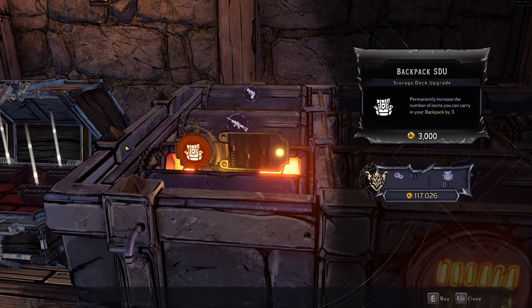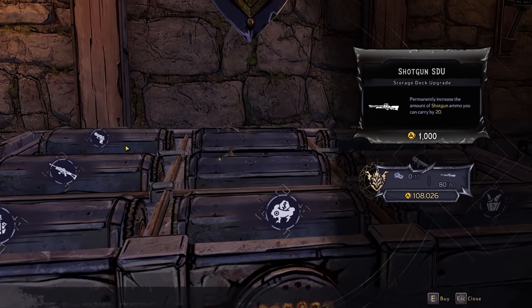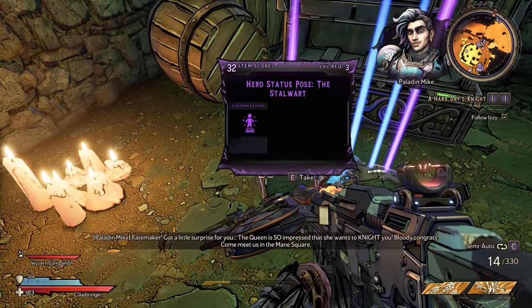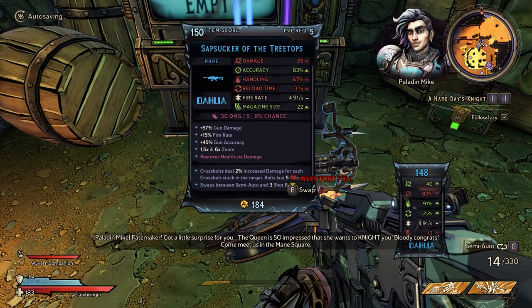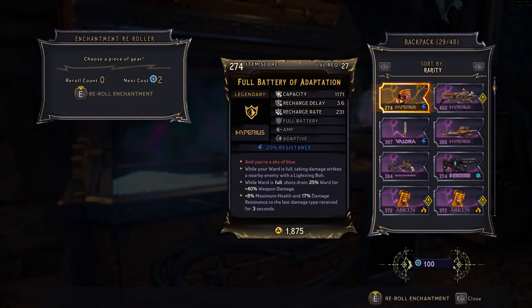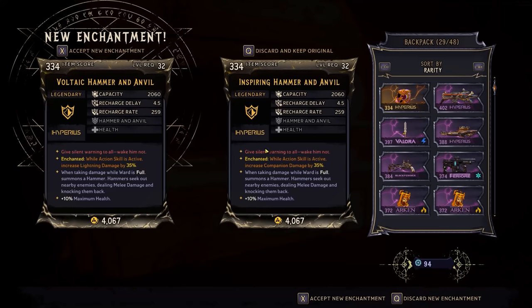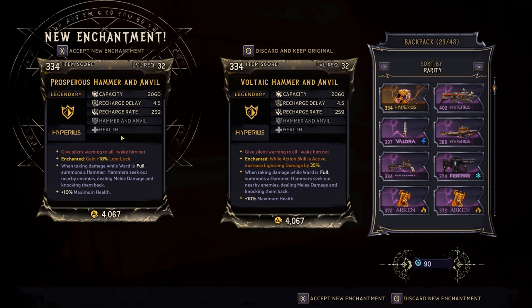Where you should be spending your gold is on the storage SDUs at the blacksmith. You can increase your storage limits for all ammo types, your backpack, and everything in between. There's also the lost loot machine in the tavern, which gathers all higher quality loot that drops that you don't pick up and stores it there — the bigger this storage space is, the less chance of missing something if it falls off a cliff or you just run past it. Once you've finished the story, you'll also unlock the ability to re-roll enchantments on your gear. Some weapons have enchantments — additional bonus effects — and you can even add enchantments to weapons that don't have one by using this re-roll machine.